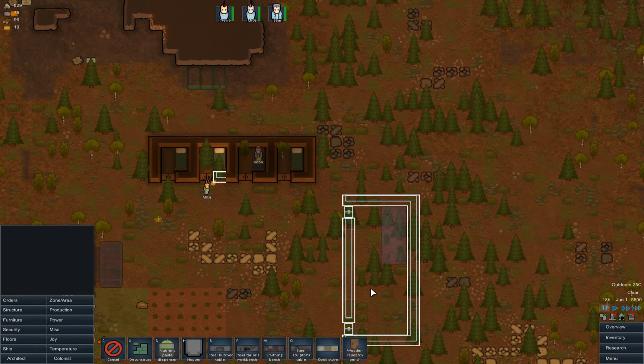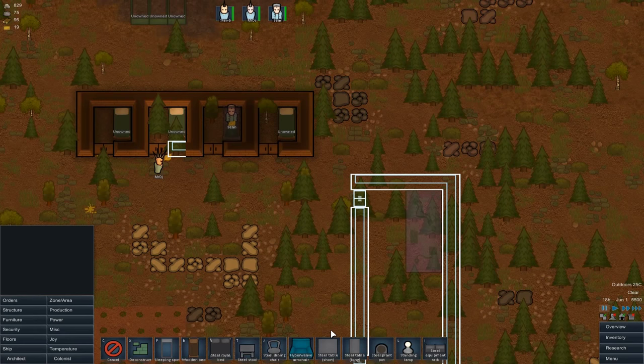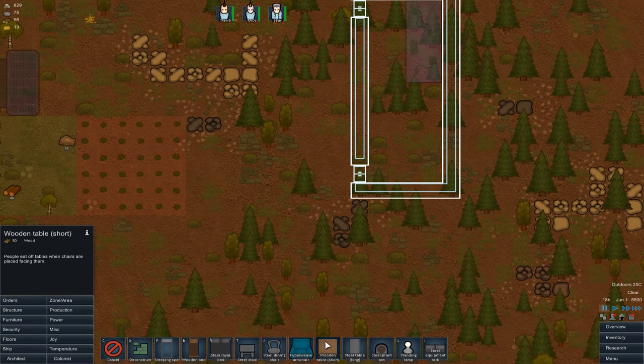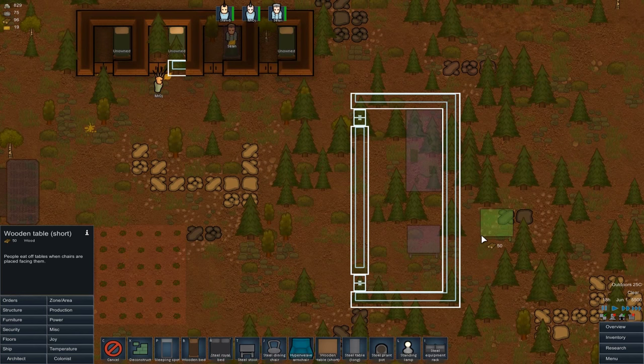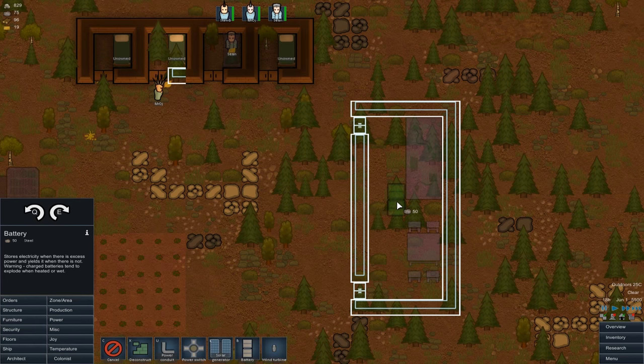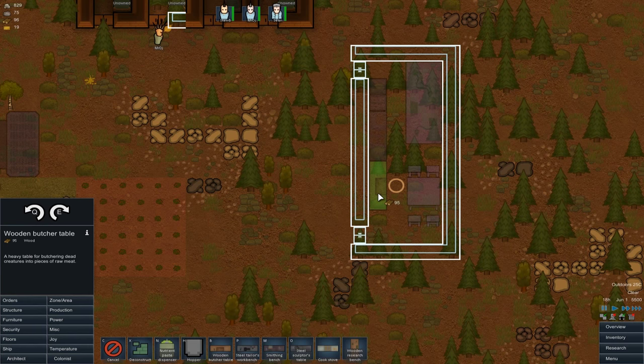The other thing we want in here is people eating and cooking. Put the chef's table against this wall — that's absolutely fine. A couple of stools for them to sit on. We're going to need our battery in here, vaguely close to this end. And we're going to want a cook stove and a butcher's table — a wooden butcher's table would be just fine. That looks fine for now. Going to speed things up a little bit to help with that.